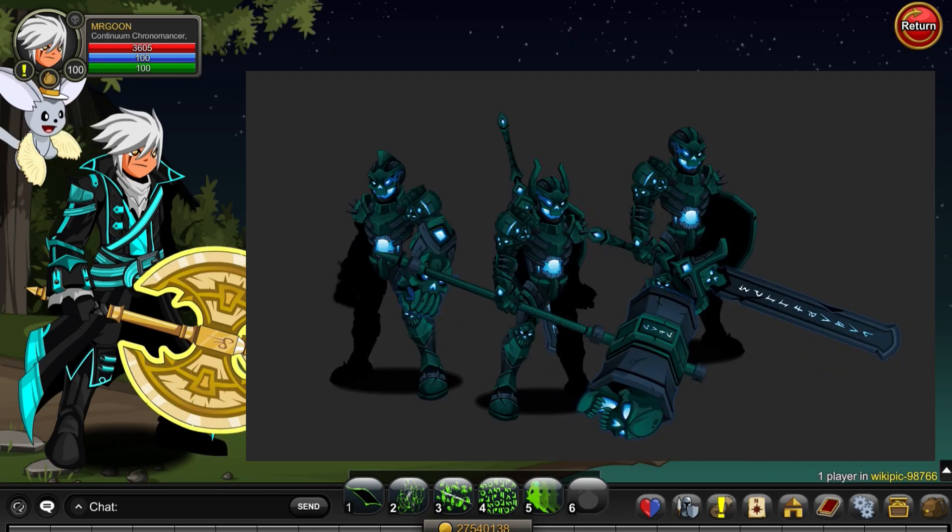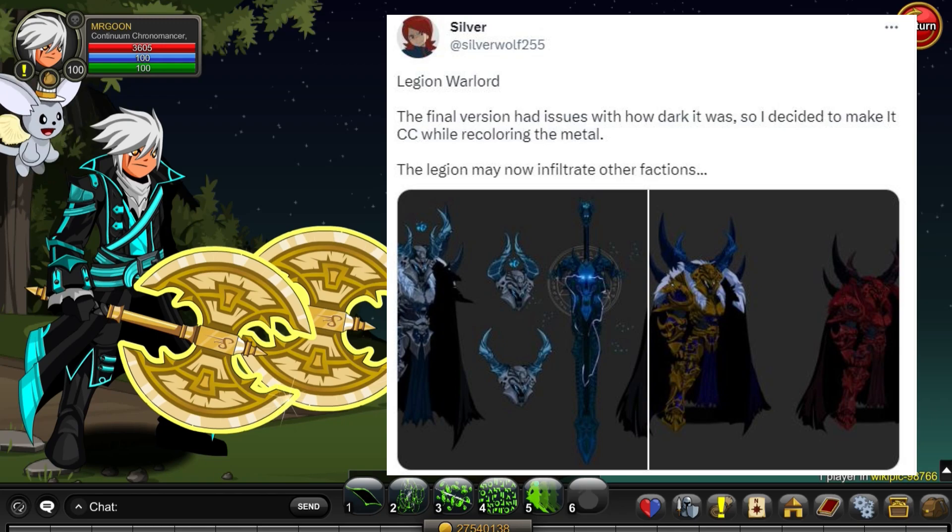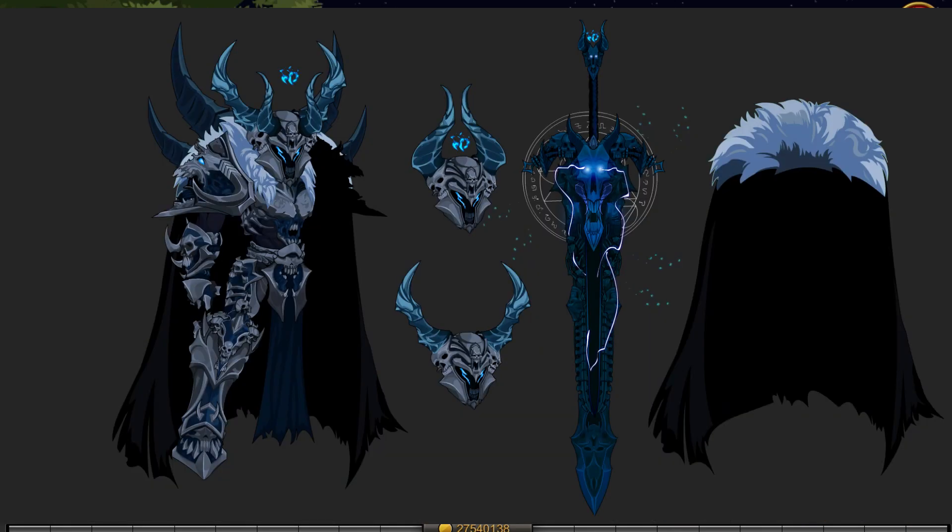Next up we have an update on this set by Kartos, and we also have a female version on the way as well — I'll of course show you that once I eventually spot it. The set itself is using that darker green color along with the blue, which we don't always see so much on Deja items nowadays, but it's good to have it coming back as and when.